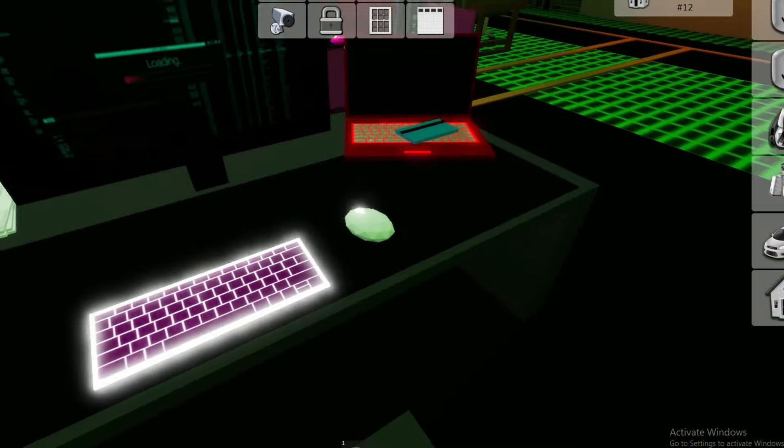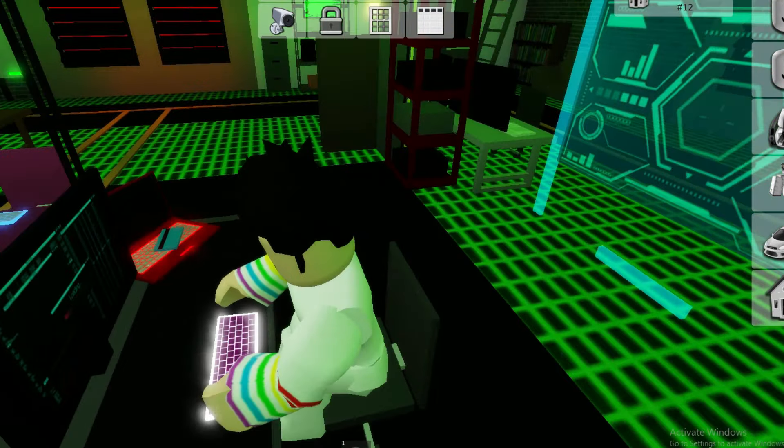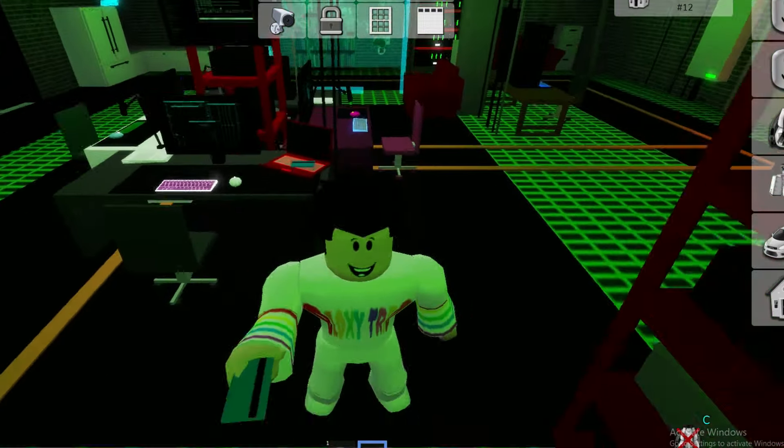Here you can see a keycard on this laptop. If you click on this, you will hold it and you can unlock a way that is a secret room inside this RP set.